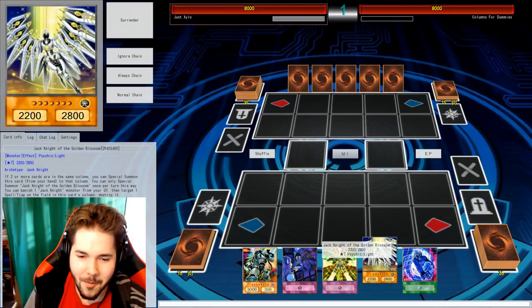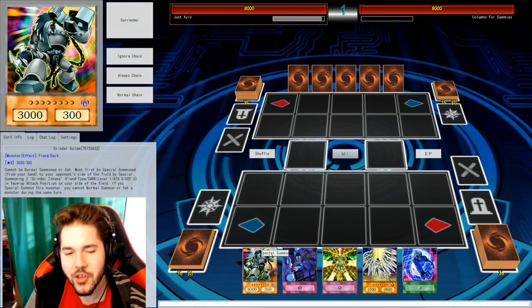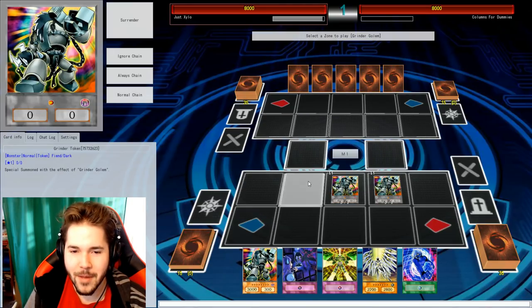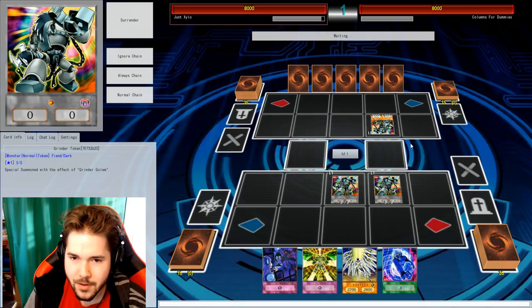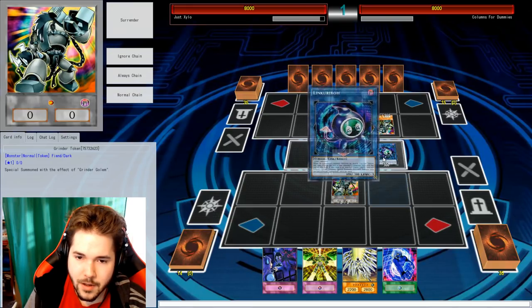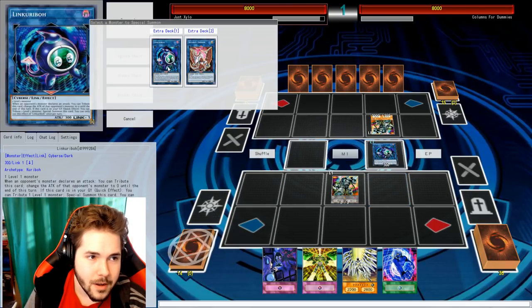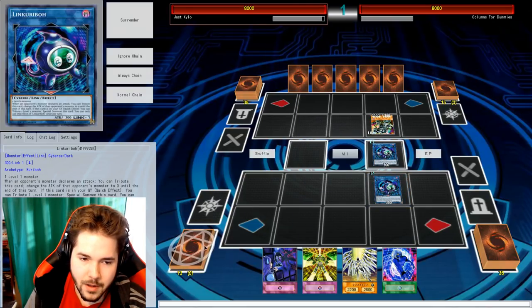Going second is fun. I can show you the combo. Summon Grind Golem by one of the link zones at my place. Use your grinder tokens for Linkuriboh Evo. Got him. Summon another Linkuriboh Evo after that. After that, use the link Evo to summon a Casual Magician.